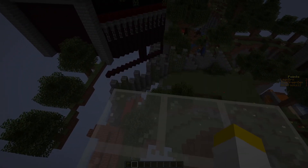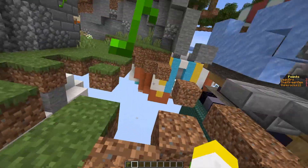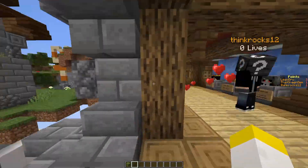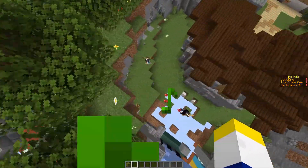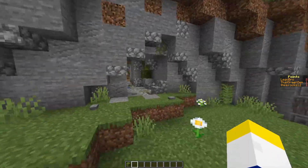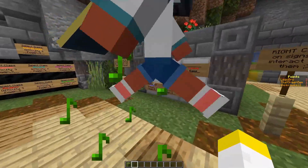That brings us to an overall score of 8.2 out of 10. I've always liked Dual TNT and you can see why it has been around for so long. Great work Chainsaw Ninja. Are you a map maker and want to submit your map? Fill out the Google form in the description and I may review it. Thanks for watching, and as always, have a great day.